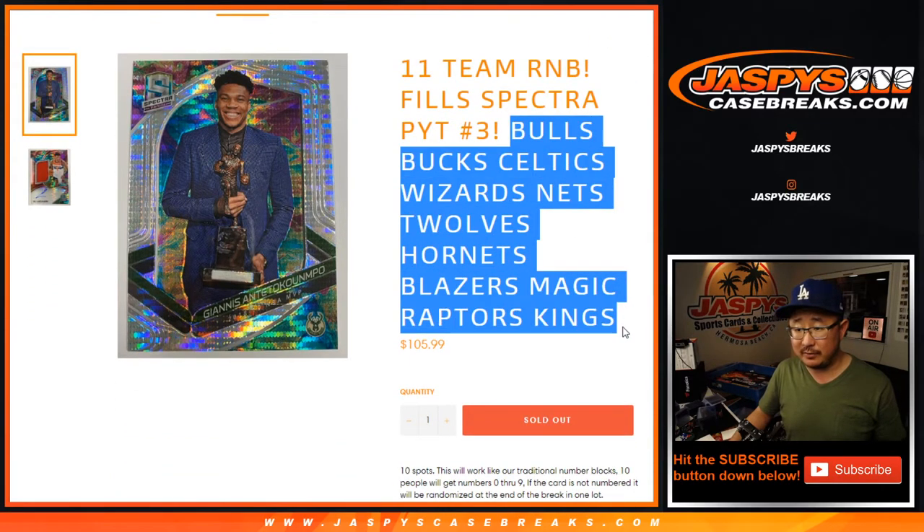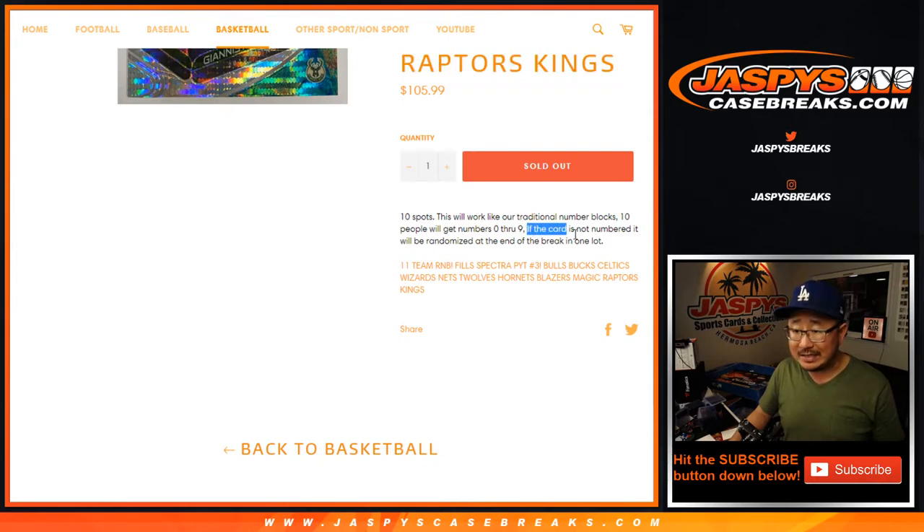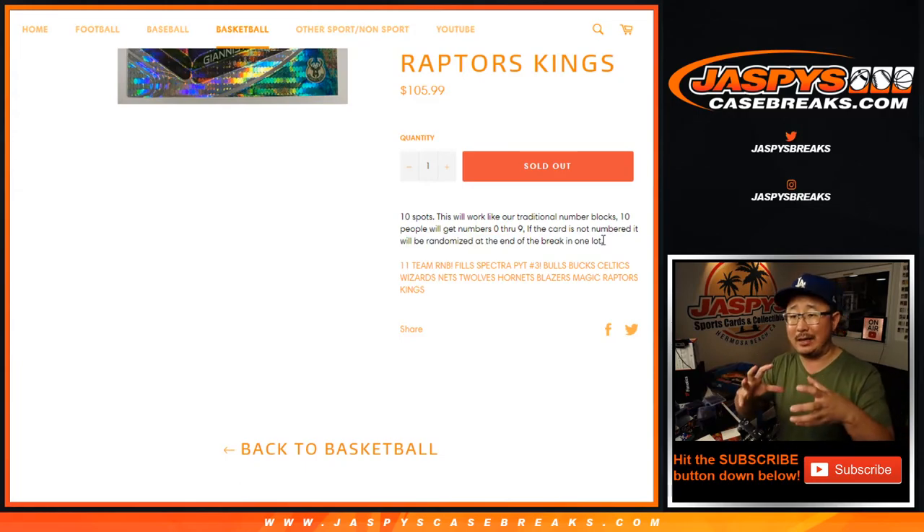So it just involves those teams right there and works just like our traditional number blocks. I think most of you know how this works by now. If not, you can watch our videos on these and figure it out. Also, if the card is not numbered, it'll be randomized at the end of the break in one lot just for those 11 teams right there.